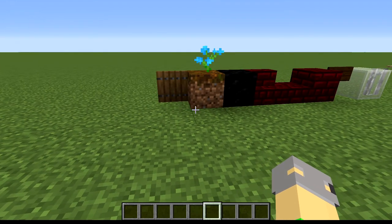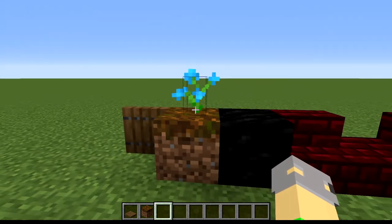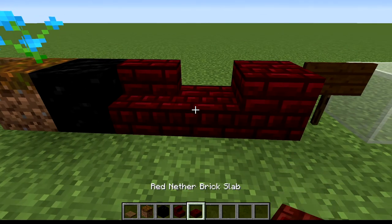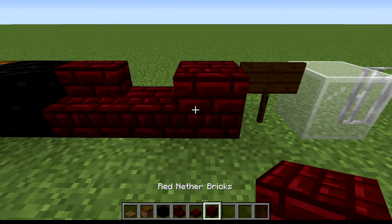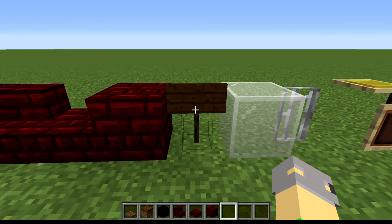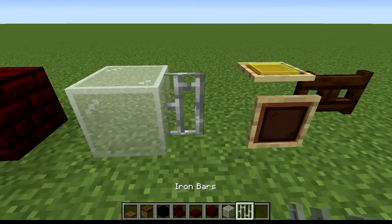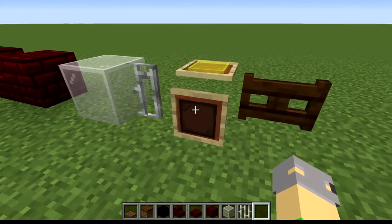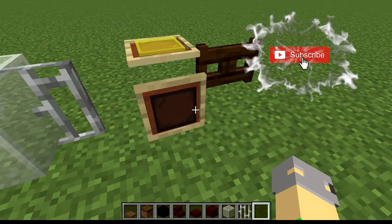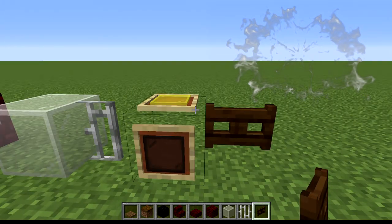The items we'll be using are a spruce trapdoor, podzol, flowers of your choice, block of coal, red nether brick stairs, red nether brick slab, red nether bricks — mouthful. We're actually not going to use that. We're going to use white stained glass, iron bars, item frames with yellow and black stained glass panes, and of course a dark oak fence gate.